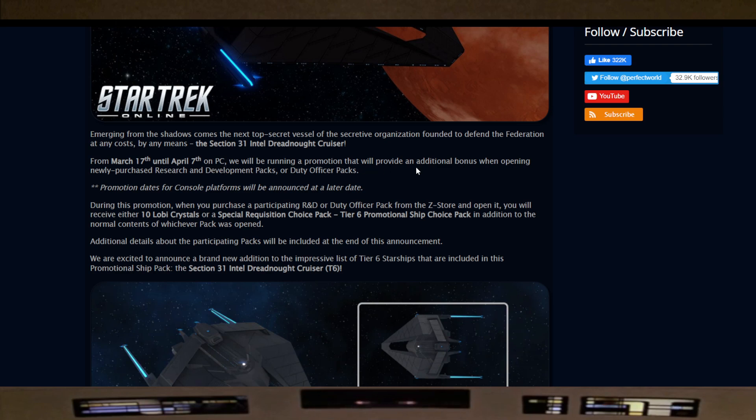They will be running a promotion providing an additional bonus when opening newly purchased R&D packs or duty officer packs. A quick tip: one of the ways I've made EC — energy credits in-game — is through these R&D packs, buying with Zen I've gathered, then purchasing these from the C-Store and putting these packs on sale for EC on the exchange. Promotion dates for console platforms will be announced at a later date.